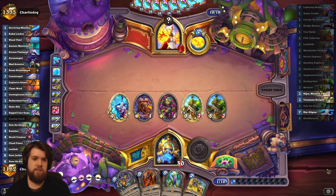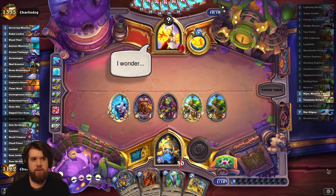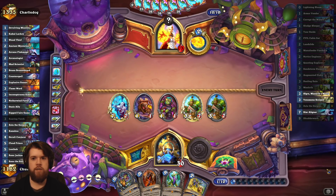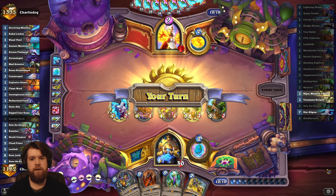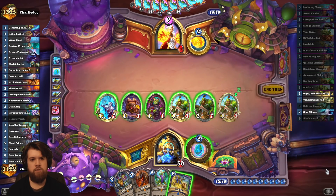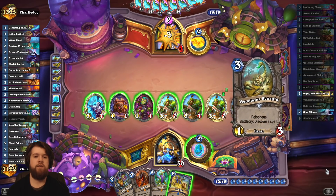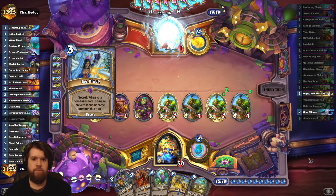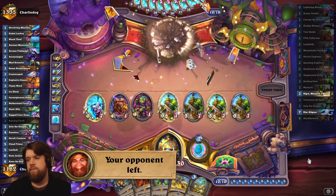Pretty good chance I can just do this again next turn. I've seen Reno already so even if it's ice block, I'm in pretty good shape. I can also potentially shatterwalk a star aligner, but that's a little difficult to pull off — shatterwalk itself does not have seven health so I need three seven-health minions in play already. My turn was just too powerful. Ice block — sure. Star aligner too powerful.